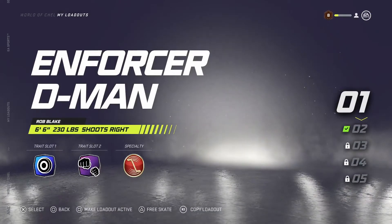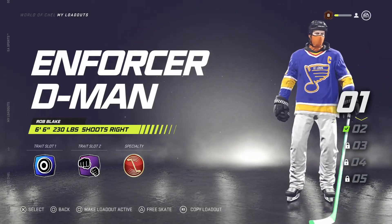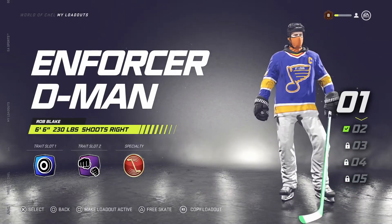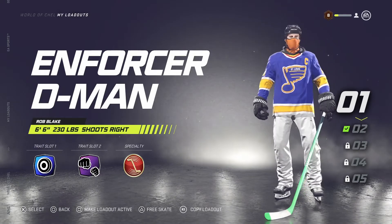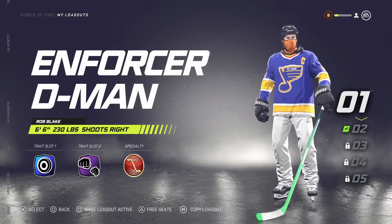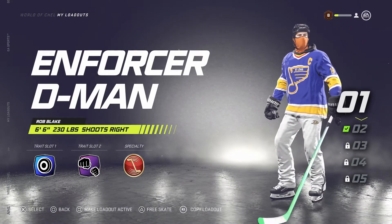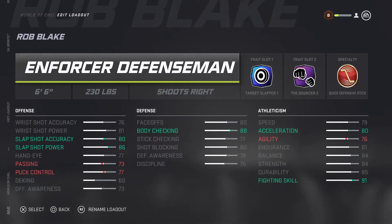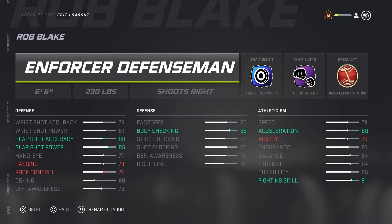Jumping in the skater — smash that like button. There it is: the enforcer, the D-man, the Rob Blake. 6'6", 230 pounds, shoots right. We got the two trait slots and the specialty: enforcer defenseman. No shocker there — Rob Blake was a beast in his day. Played for a couple different teams, but a legendary LA Kings defenseman. I really want to give him a shout out on this one.